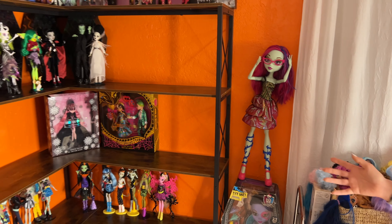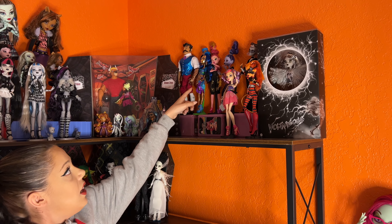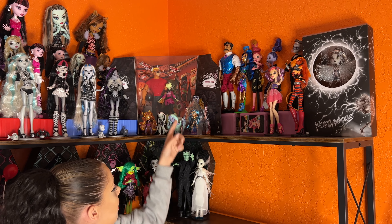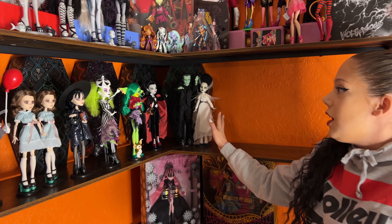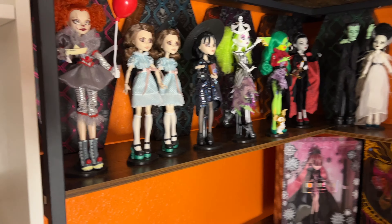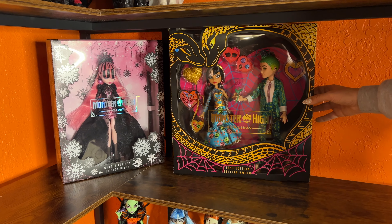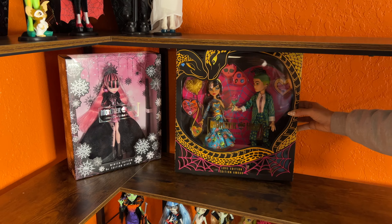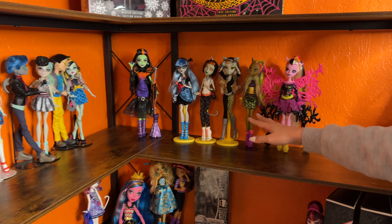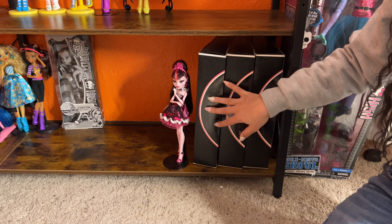And then we have my Monster High wall — this is one of the walls I'm most proud of. I have the Voltageous doll right here, Lady Gaga up there, and Iris and her boyfriend. Of course I have the Skelector line, and then behind the Skelectors I have the Haunt Couture dolls. On this shelf I have the Holiday Draculaura and the Be My Creepy Valentine Love Edition of Deuce and Cleo — I love this one so much. Down here is kind of an array of dolls I like, and then the Freaky Fusion. Down here is the Sweet 1600 — I haven't opened those dolls yet and I haven't quite decided if I want to or not.